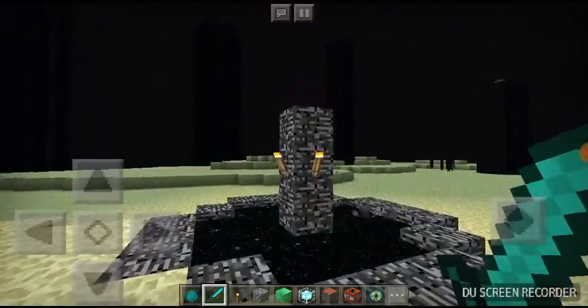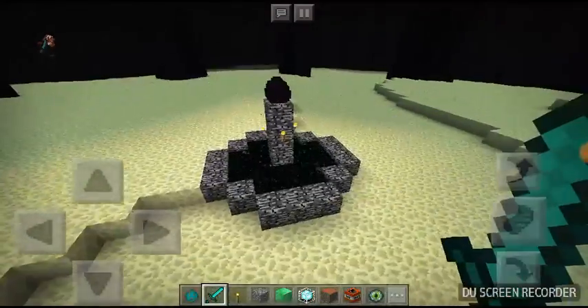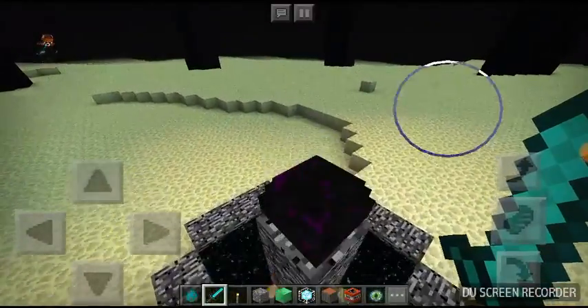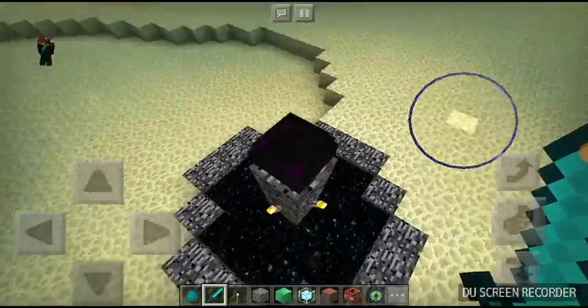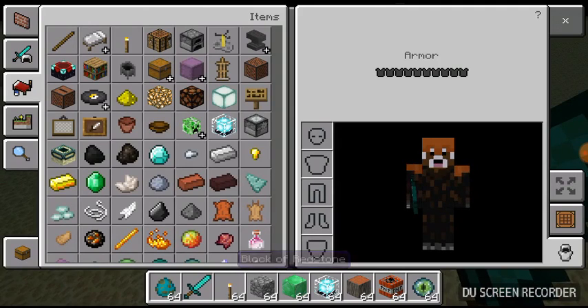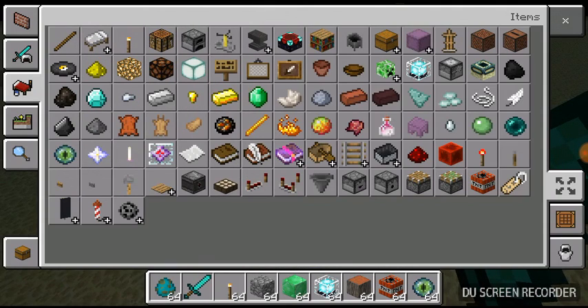When you're done, you find the dragon egg sitting on its little pedestal. Do not tap on it or anything — you can touch it, but don't tap it. Once you go into your inventory, go to items.